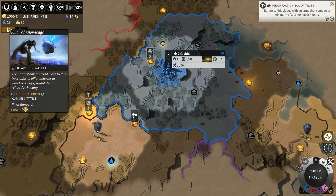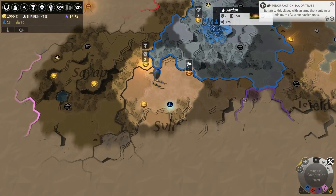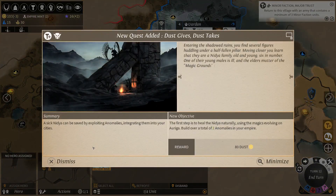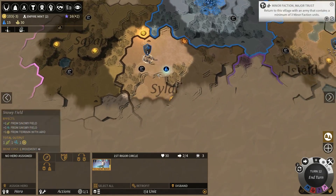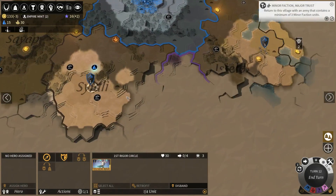The pillar of things expired, but I'm gonna leave it expired just a second and rebuild it after we discover the empowerment. Let's go over there and see what we can get - loads of dust, I'm hoping. The quest first step is to heal Nydia unnaturally using the magics involving Riga - build over a total of two anomalies in your empire. That is actually very doable. Oh, there's an anomaly here - just plain 30 dust. I'll take that.